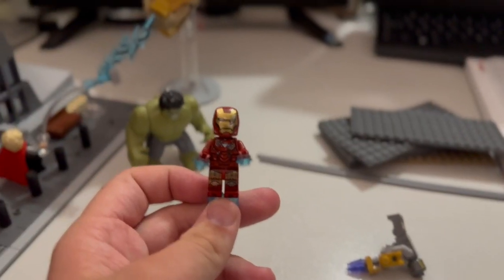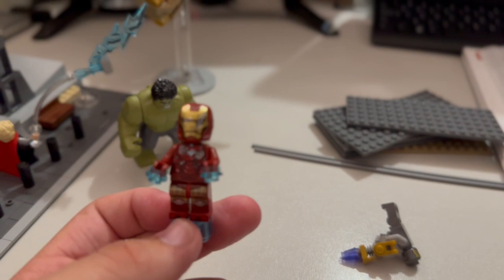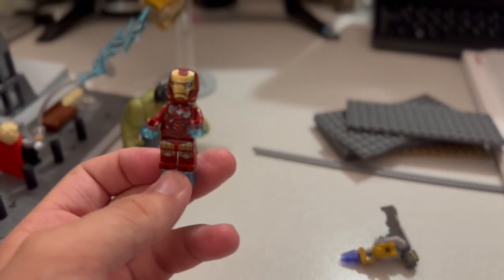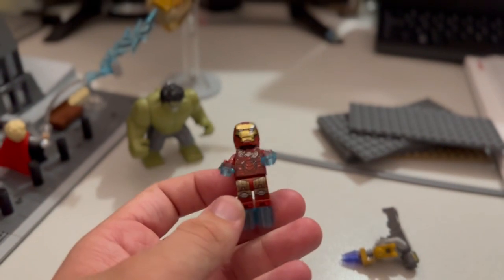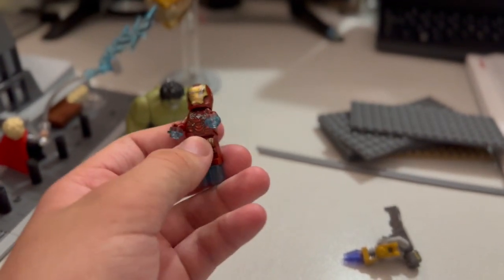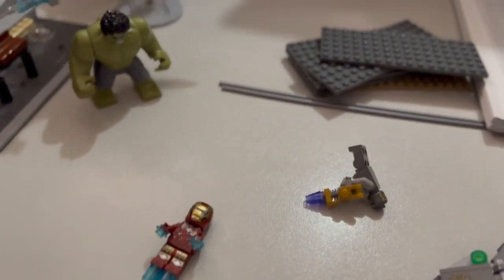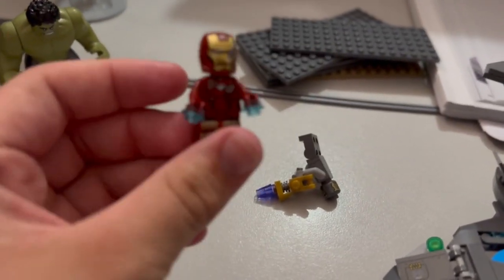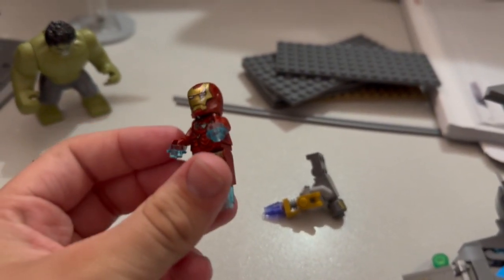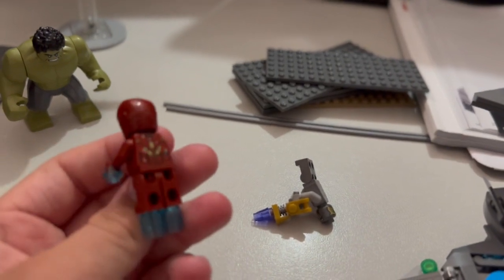The first figure from Book 2 Part 1 was the Iron Man battle-damaged figurine. The printing is phenomenal — it's just brilliant. It's not much different from the other Iron Man except for the obvious wear and tear printed on the figure, which is very nice. Overall, I reckon a 9 out of 10 figure for this one.